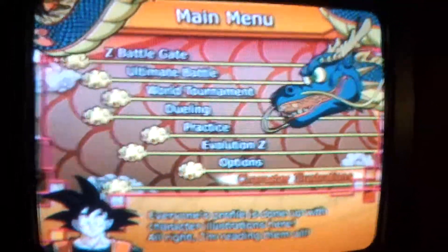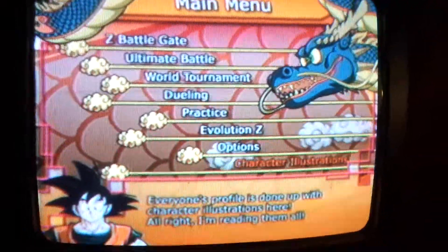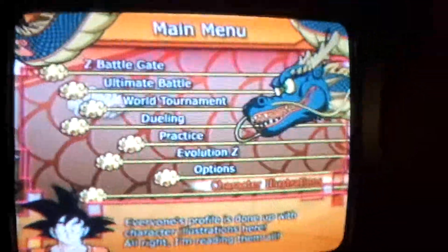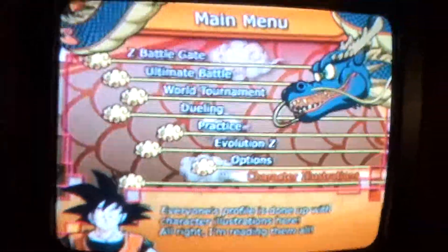Hello everybody. I'm back doing a chronological review of the Dragon Ball Z games on the PlayStation 2. I start off with Budokai Tenkaichi 1 for the PlayStation 2. This game was released in 2005, the same year as Sagas or GT Transformation.